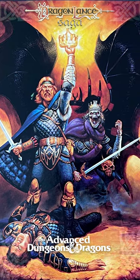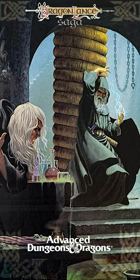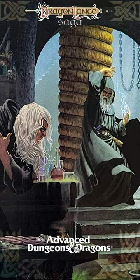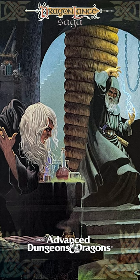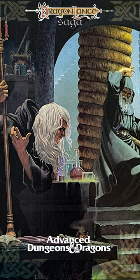The Bloodstone of Fistandantilus. This powerful gem came into Raistlin's possession after he defeated the evil wizard in mortal contest. A powerful artifact from the early days of magic, the Bloodstone is of evil alignment. About 3 inches in diameter, it is a green gem flecked with red, set in a plain silver setting and worn around the neck on a silver chain.